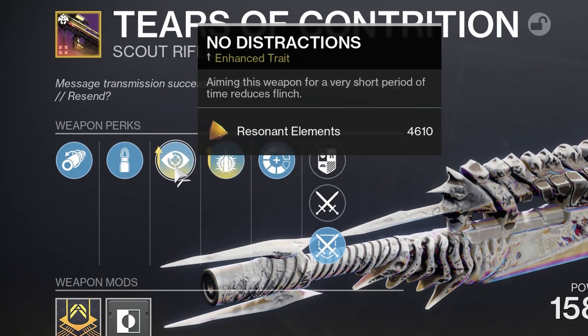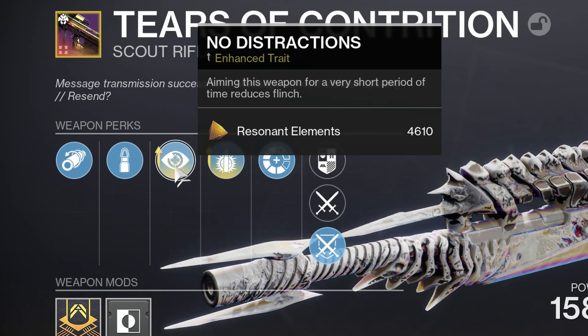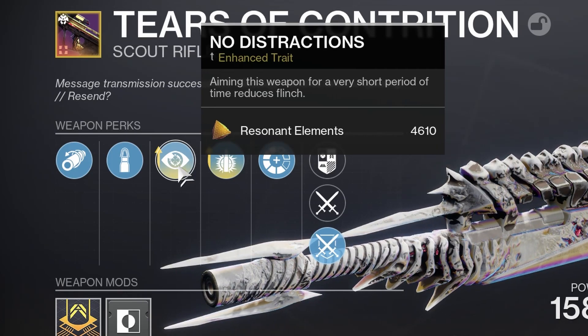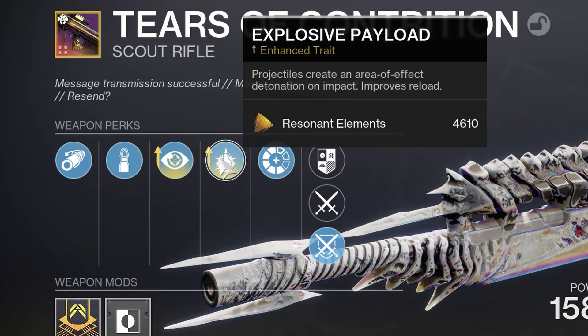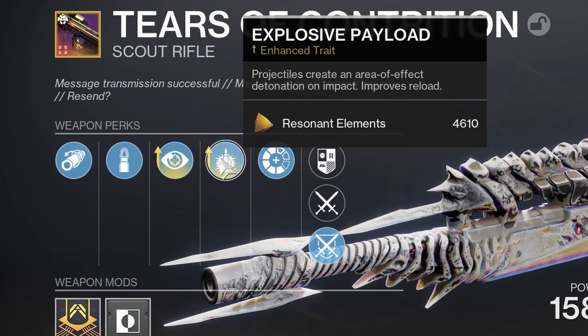By the time you're aiming down sights and your reticle is on screen, No Distractions is already procced — that's how quickly it activates. After that, we have Explosive Payload, which gives this thing crazy range and makes it a flinch machine. We can flinch enemies like crazy with Explosive Payload because it's going boom, boom, boom in their face like a bunch of firecrackers.